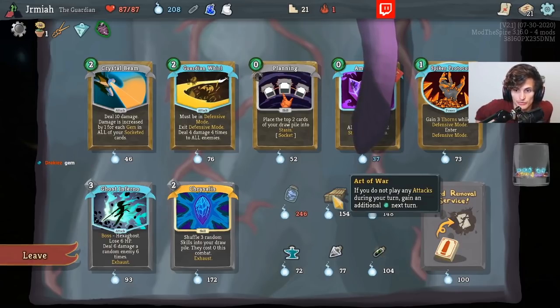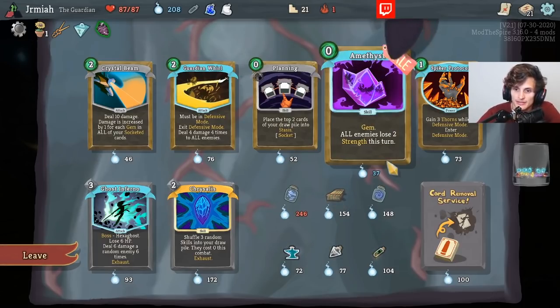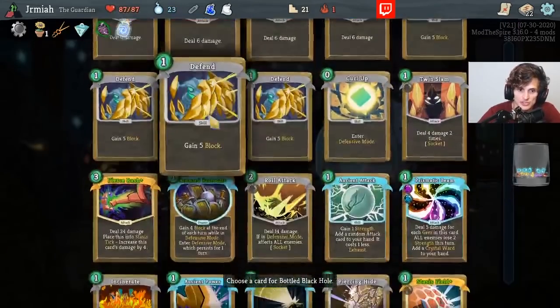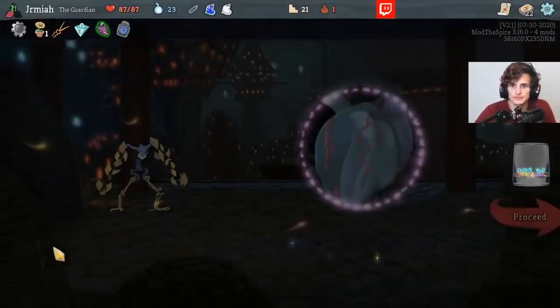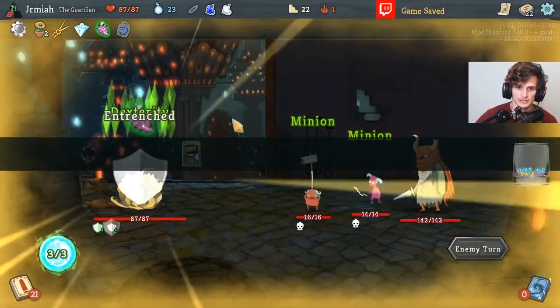Art of War seems very good because we need energy, and there are times when we don't play a lot of attacks. Art of War does help our energy problem. We have Happy Flower and Art of War helping us out. Now we need to get more gold so we can remove some of these strikes.